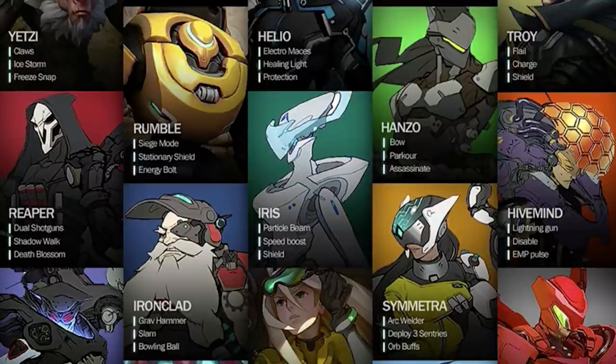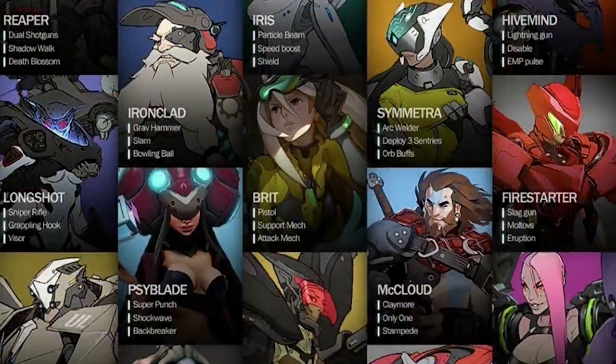Below him is Ironclad, who clearly became Torbjörn at some point. Grav hammer — obviously we have that. Slam is not even close, and then bowling ball — we really have no idea what's going on with Ironclad. It doesn't look like Ironclad was creating turrets or dropping ammo packs and providing those abilities the way Torbjörn does, so early on Torbjörn was a completely different character.